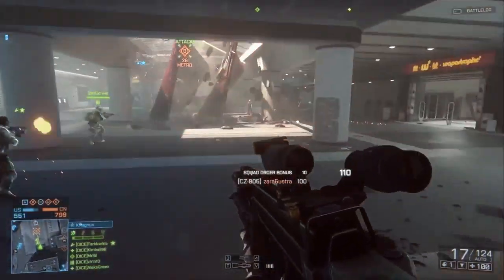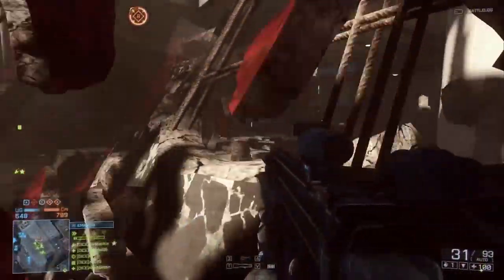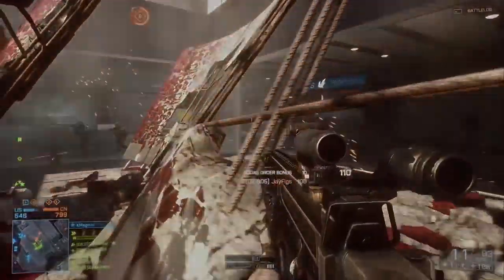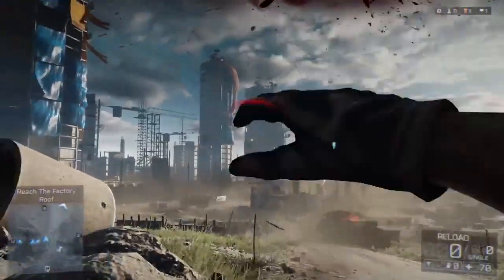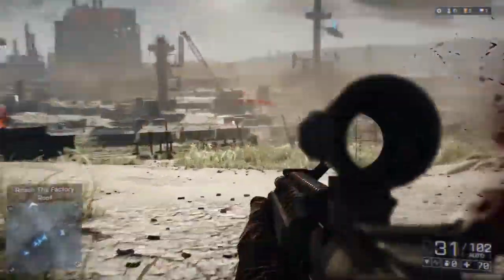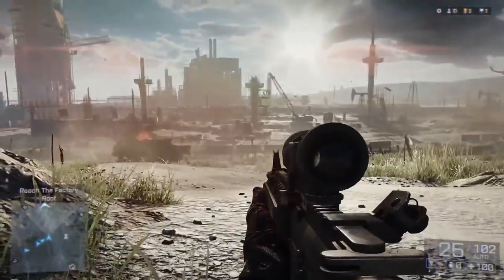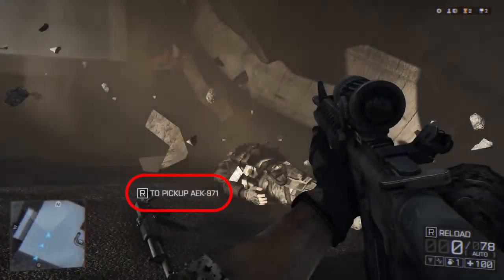We also have the CZ-805 Assault Rifle, which has been shown off quite a bit during the E3 livestream on Twitch.tv and in a couple of the trailers for multiplayer and single player. Next is the M16A3, shown in the Fishing in Baku trailer — I originally thought it was an M4A1, but it has a longer barrel. The AEK-971 was also spotted in the Fishing in Baku trailer, used by basically all of the enemies.